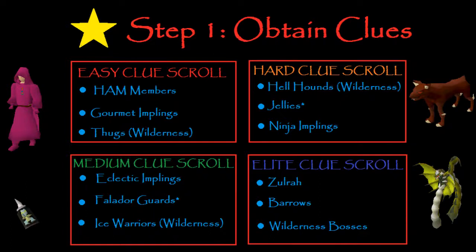Pickpocketing HAM members is pretty quick. I tend to do the female ones — I think you get better rates, I'm not positive, but that's what I do. You can also catch Gourmet Implings for an Easy Clue; I think it's 1 in 1.25 from a Gourmet. And then there's Thugs in the Wilderness with the Ring of Wealth imbued, which will get you clues as well.